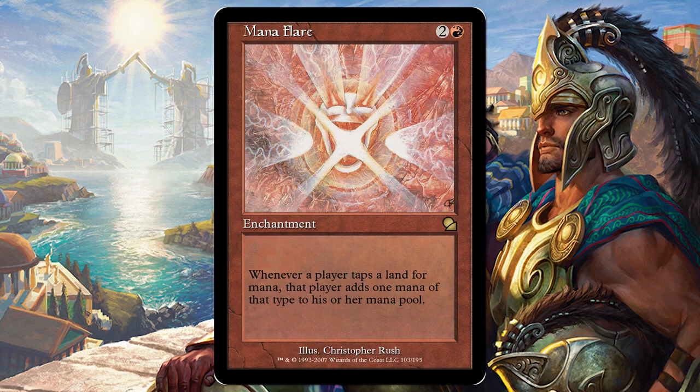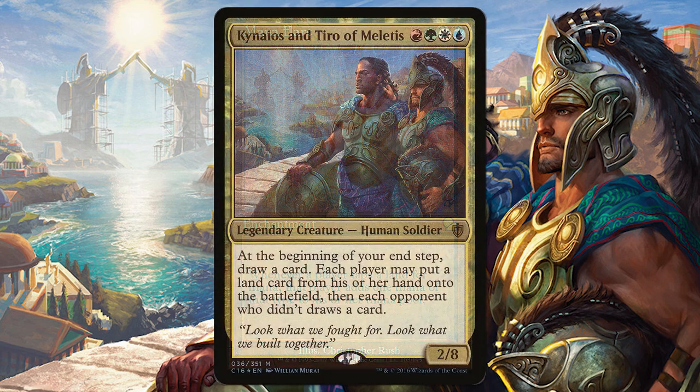Mana Flare is similar to the green enchantments that let us double our mana, but it's red. It's hard not to mention the previous cards we talked about in Edric's deck, but any kind of card that promotes more card draw and more mana is really good in this type of deck.